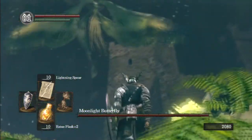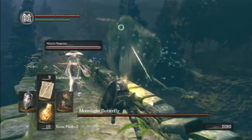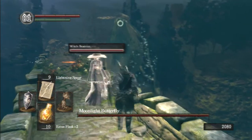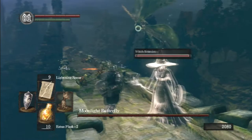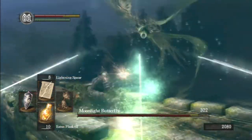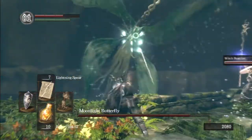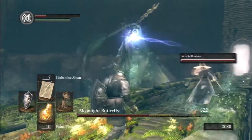Here comes the Moonlight Butterfly. What's tricky about it is you can't fight it up close - you need a ranged weapon. Lightning spear will do wonders here. Likewise, it will also shoot you with lasers. Beatrice, do something - good girl.